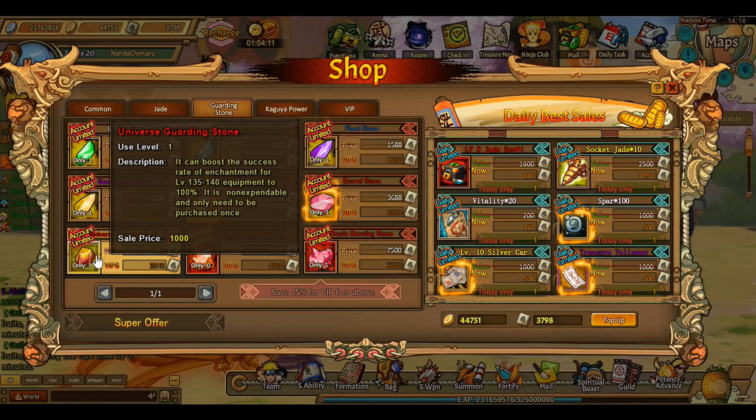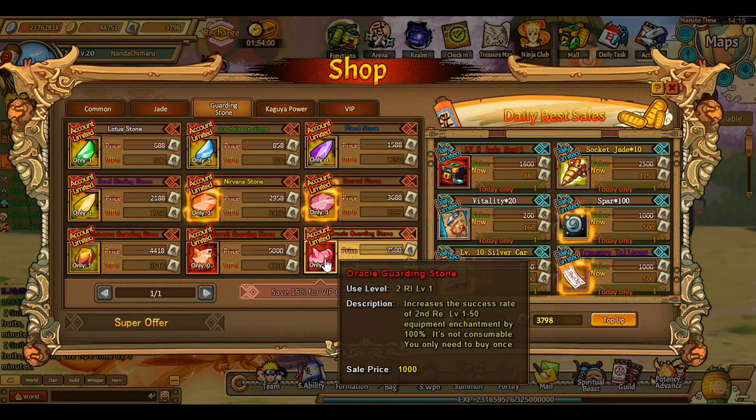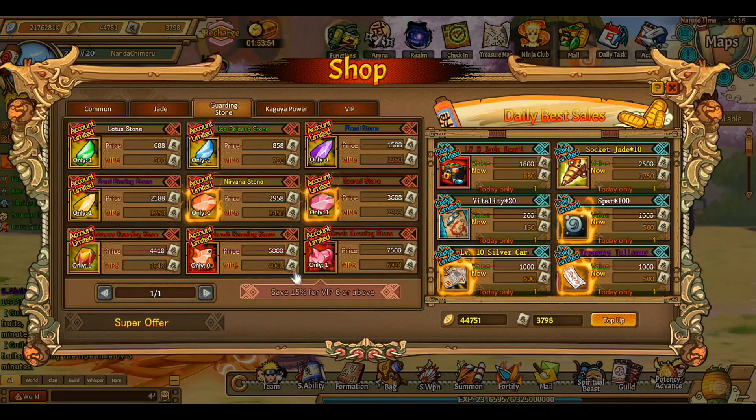It says 'not expendable' - I think they mean non-spendable - but at least they say you only need to purchase it once. They don't say it clearly on the main stone description. For me it's 4,000 coupons for the third reincarnation stone, but I mean that's worth it.